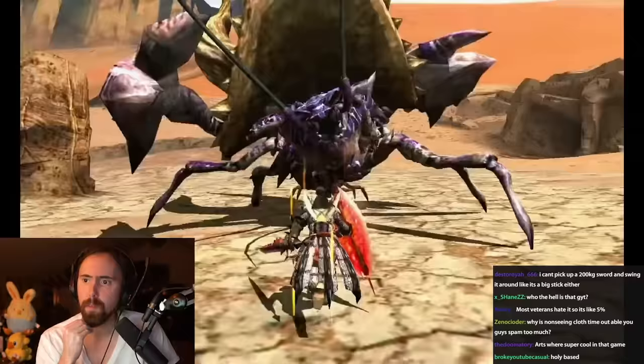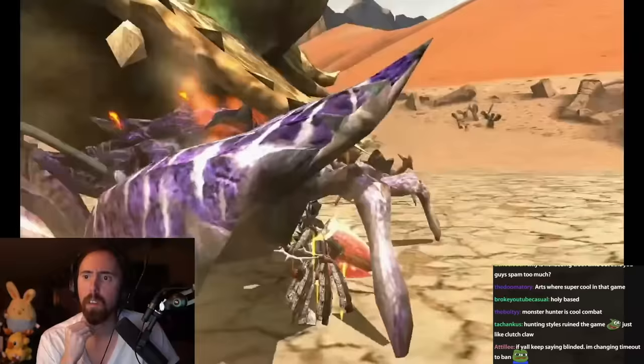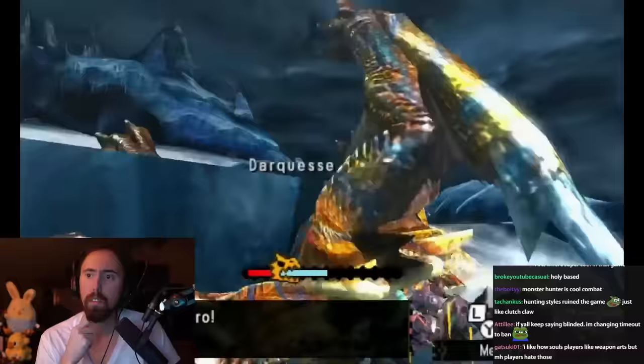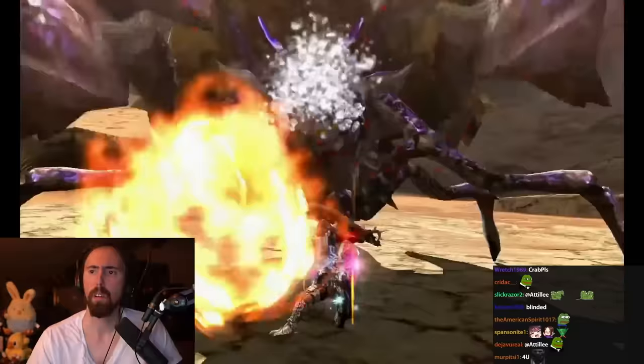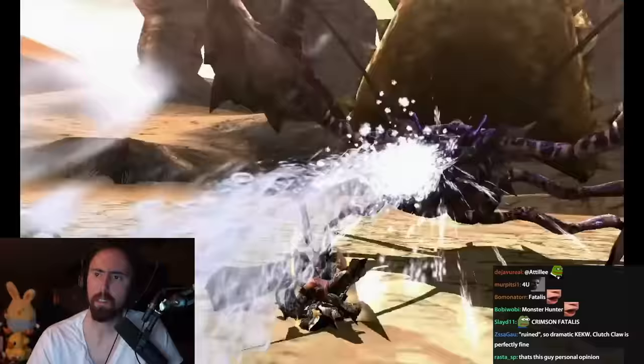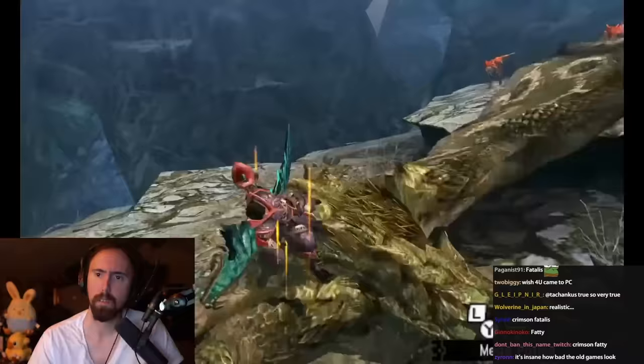Upon going back and playing previous entries and later fully replaying 4 Ultimate, I decided that I liked its combat the most out of any game. It's slightly less grounded than, say, Freedom Unite, but I feel like the vertical elements make the fights feel much more dynamic. It still feels realistic and very reliant on my own weapon and abilities. Furthermore, this game added weapon types that I really like, and certain attacks to existing weapons that I really enjoy using.